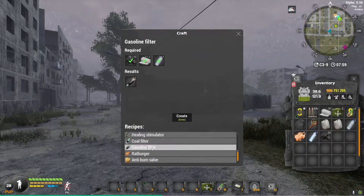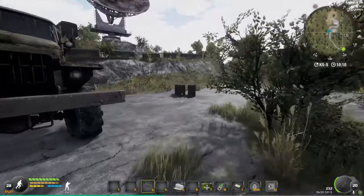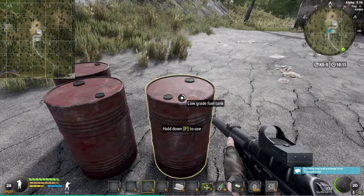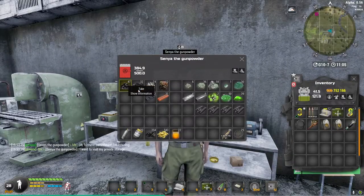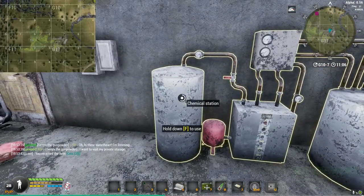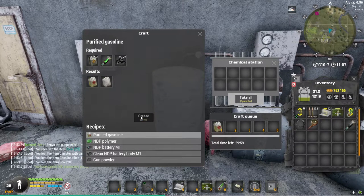First craft the filter — it's actually very easy with very simple materials. Then go to the satellite dish so you can refill two new canisters. After that you're gonna have to refine your fuel at a chemistry station, and you're gonna need 20 coal to do that. You can either go to the chemistry station in Korovi with Senia or in the tunnels.